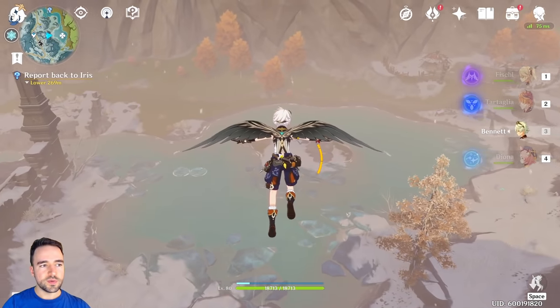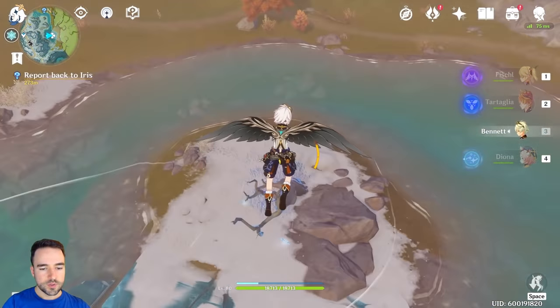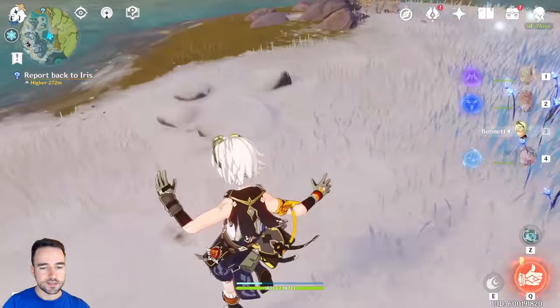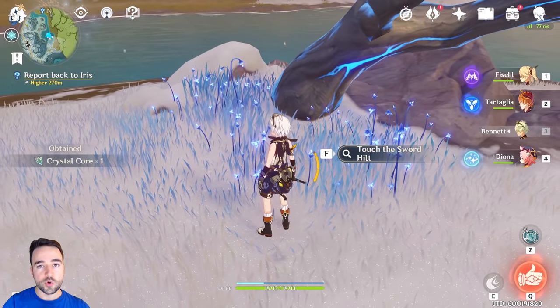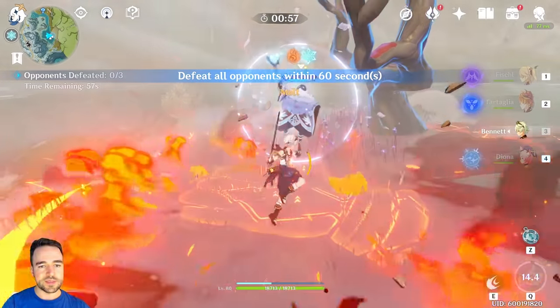The first box is going to be in this area on the mini map — basically this little island. There is a sword here that you have to touch, and then you have to fight these abyss mages.